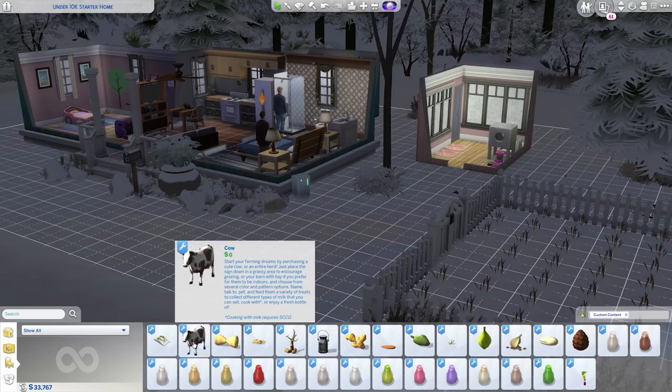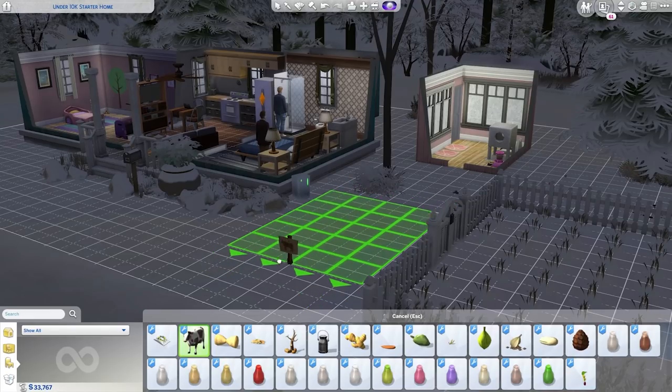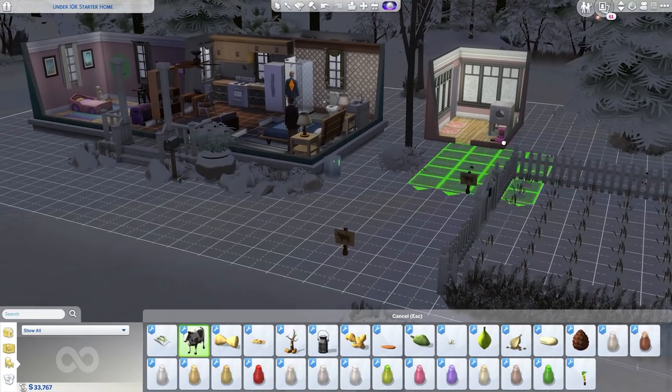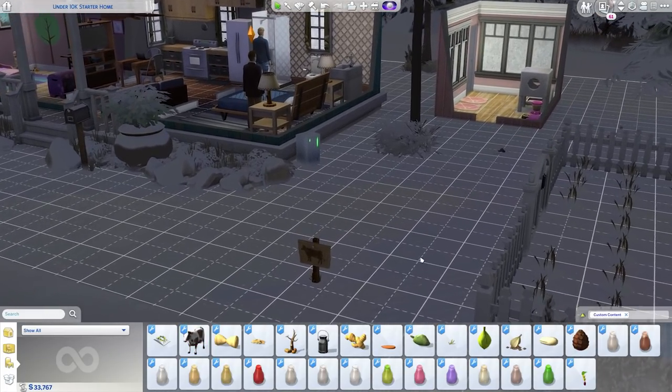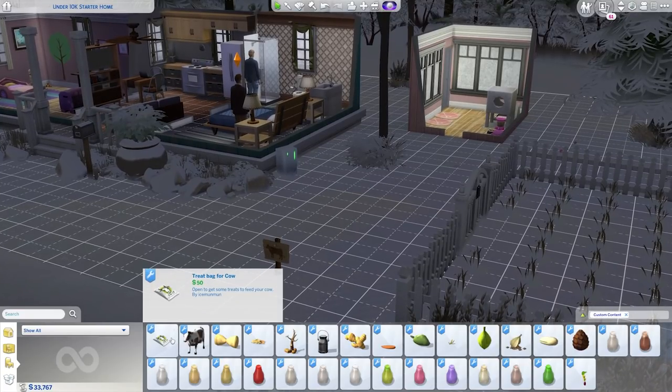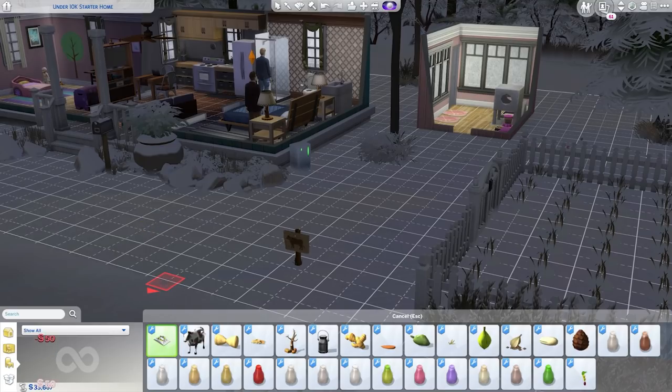Here's the cow in build/buy: 'Start your farming dreams by purchasing a cute cow or an entire herd. Just place the sign down in a grassy area to encourage grazing, or in your barn with hay if you prefer indoors. Choose from several color and pattern options. Name, talk to, pet, and feed them a variety of treats to collect different types of milk that you can sell, cook with, or enjoy as a fresh bottle.' It places a sign — oh that's cool. Sorry about it being winter time in this save file.